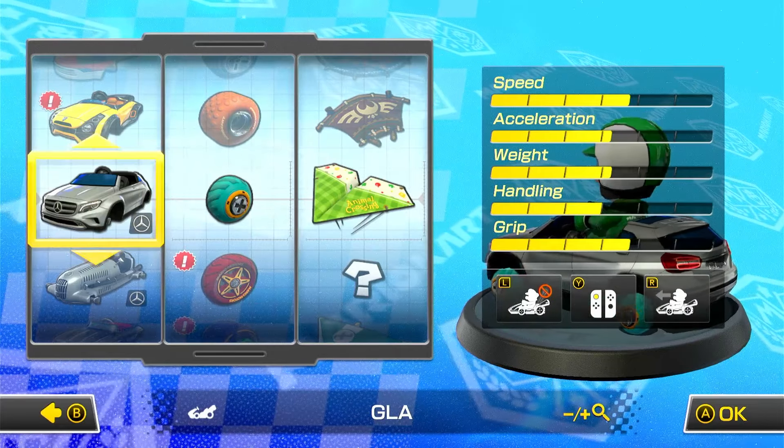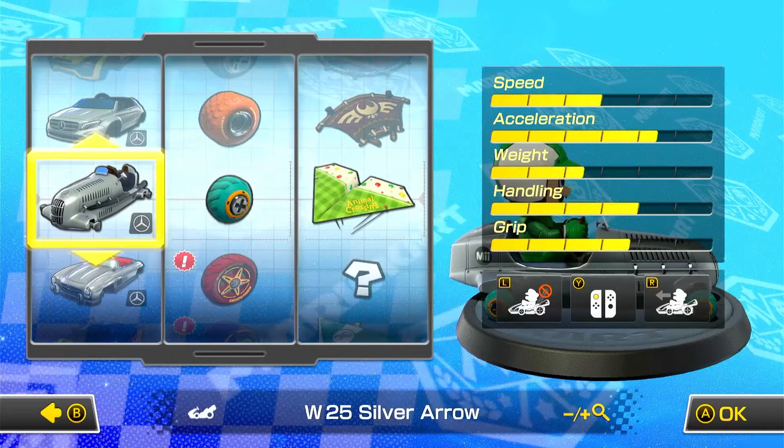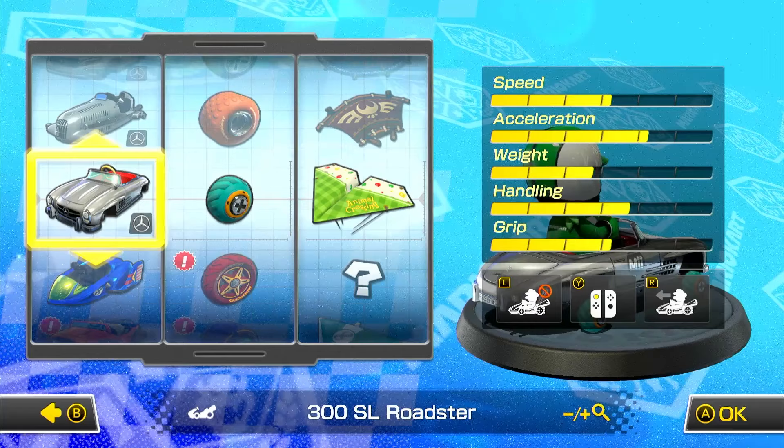There are three different types of Mercedes karts in Mario Kart 8 Deluxe: the GLA, the W25 Silver Arrow, and the 300SL Roadster. Today I'm going to be trying them all out to find out which one is best for online play.